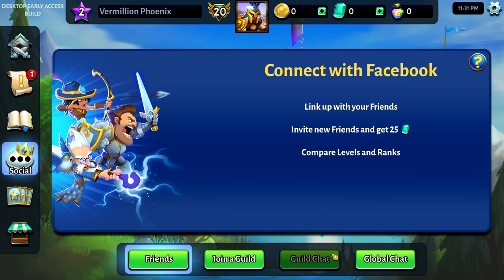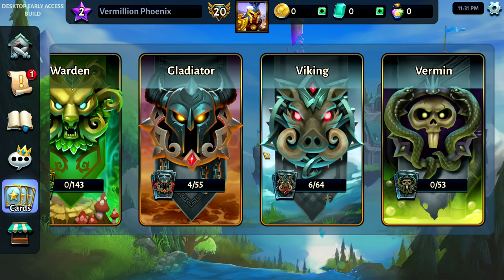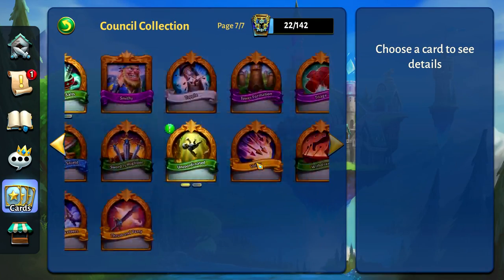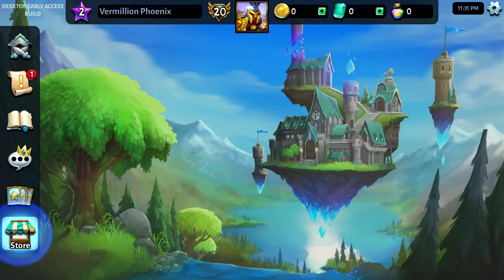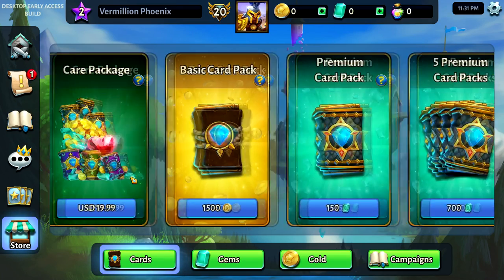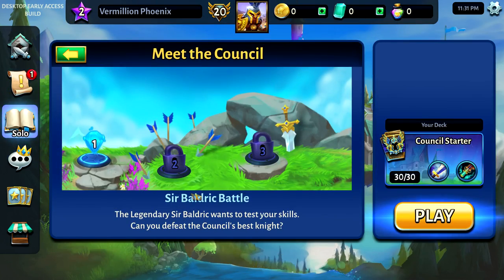I believe the social features may not be working in this build yet. This is a desktop build, and the game was originally designed for mobile devices, iOS and Android. So I can't say for sure that all the features are built into this yet, but you are able to get in and start playing and grinding out those cards that you need to earn. Because obviously there are multiple factions and cards within those factions, and there's going to be a ton to learn and get used to here. They have all of the usual card packs and things that you need to gain. Let's go ahead and get started.